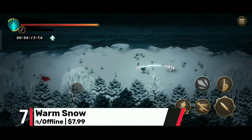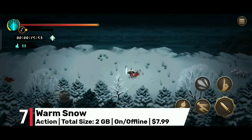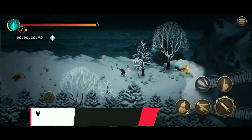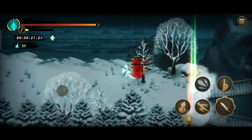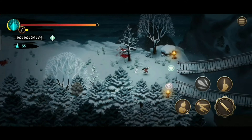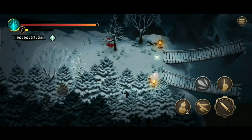Coming in at number 7, Warm Snow. In this roguelike action game, Warm Snow delivers fast-paced combat in a hauntingly beautiful world with its ultra graphics. The game's dark, atmospheric setting feels both mysterious and immersive, and at $8, it's a premium experience worth checking out.